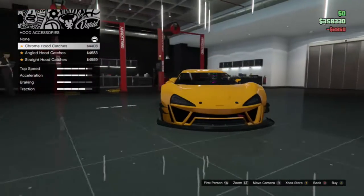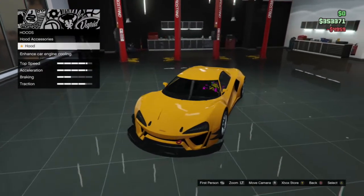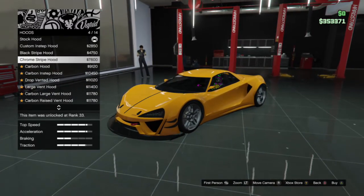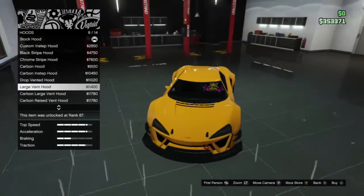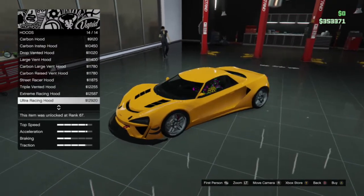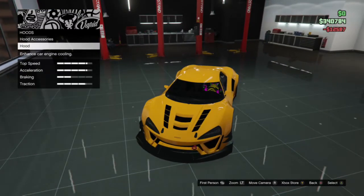The hood. The accessories — oh, those don't make that much difference. It's just the most expensive one. Now the actual hood: custom instep, black stripe hood, chrome stripe hood, carbon hood. I don't like carbon, so I'll stick with one that matches the front. I think we're going with the extreme racing hood. Yeah, that sounds good.